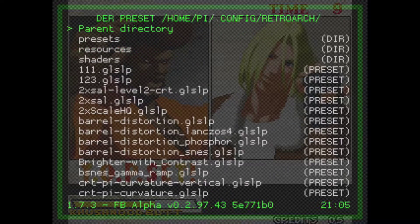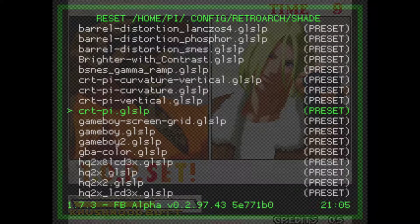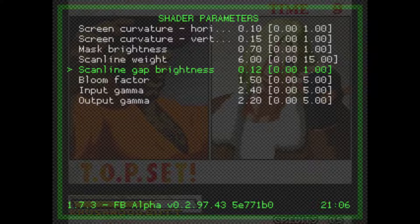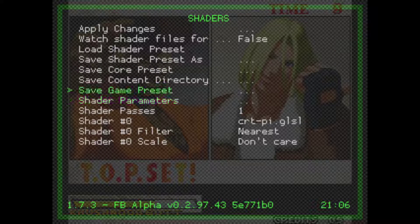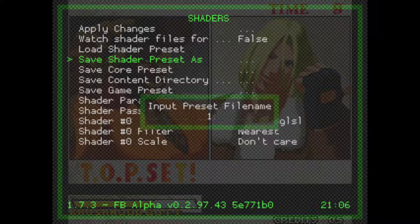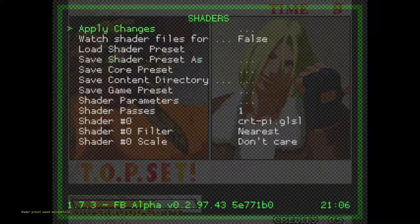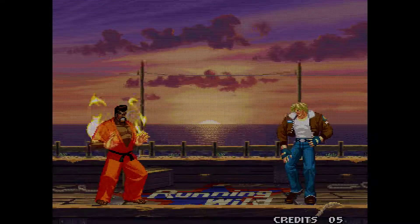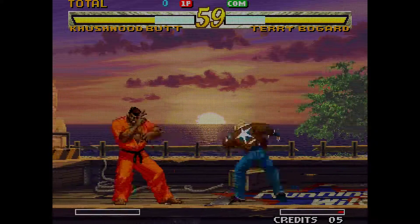Go to Shaders, Reload the Shader Preset, go down to CRT Pi, hit Apply. These are my custom settings: Filter set to Nearest. In Shader Parameters I just mess with the Scanline Gap Brightness in multiples of 0.12 — so 0.36, 0.38. Let's do 0.48. Back out, hit Apply, and save as '123'. Now the scan lines are there but not as heavy, and it doesn't look as blurry. I recommend trying this one first.